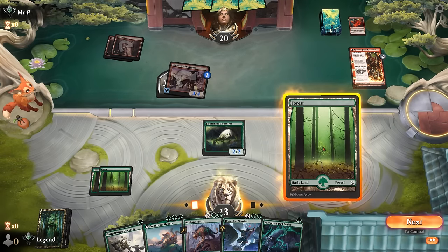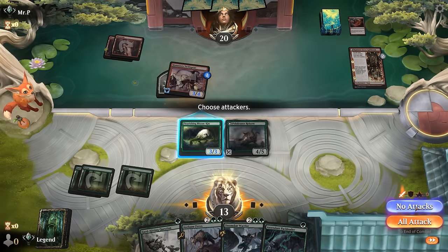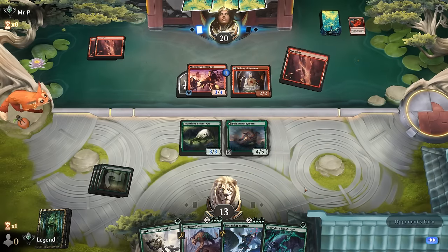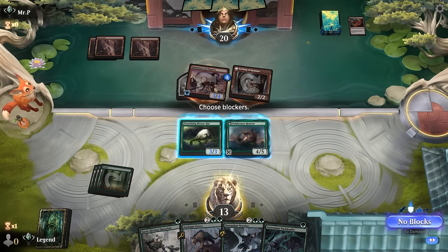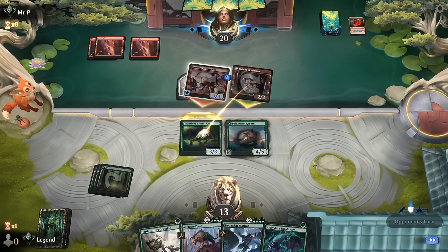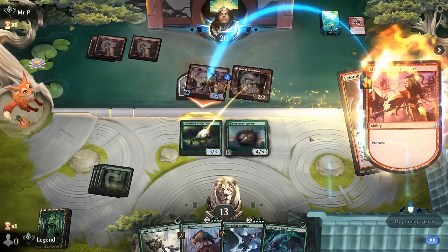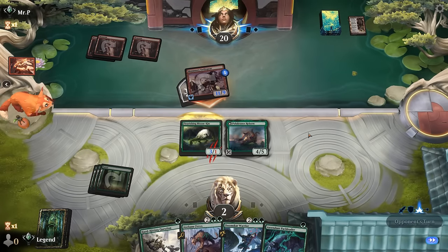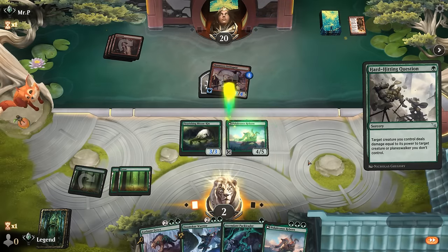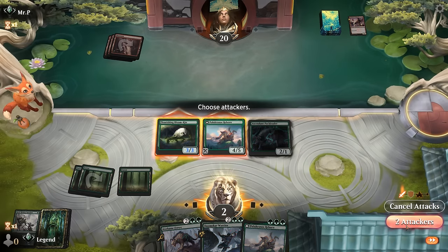Opponent has Swift Spear — attack for six — and we luckily drew a land which grows the Bloomkin. Play Polukranos and probably keep Bloomkin back on defense to block a 2/2. Even if they have Monstrous Rage we can trade. Probably not going to block the Swift Spear since we want to keep Polukranos to set up our Hard-Hitting Question. It's going to be an Antagonize — hit us for 8 — and the Rage as well, that's an attack for 11. We're at 2 but we do get to take out Swift Spear and hope they don't have any Burn spells to close out the game — they might be more on the Pump Spell variety.